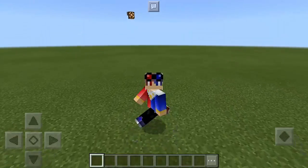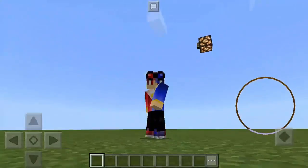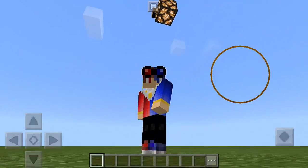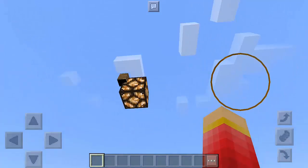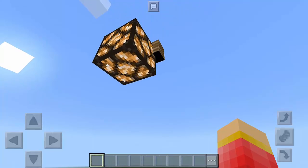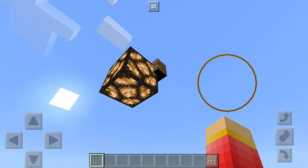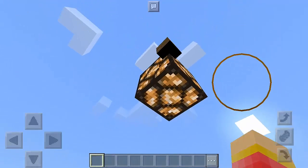Hey guys, this is Mr. Pogzomor and today I'm going to teach you another awesome trick. I call this the leash nut trick in Minecraft Pocket Edition. As you can see, we have here a redstone lamp and it's powered by the leash nut. Have you seen anything like this before?